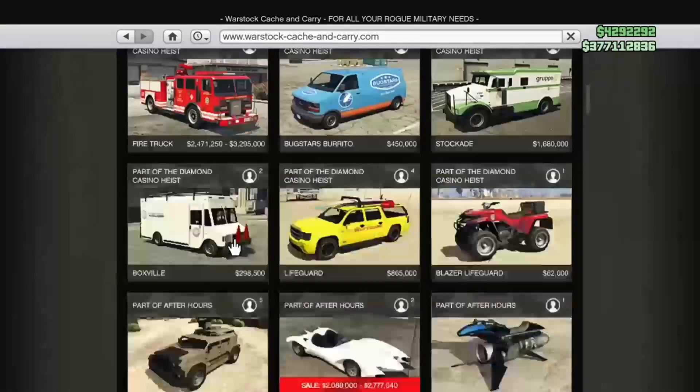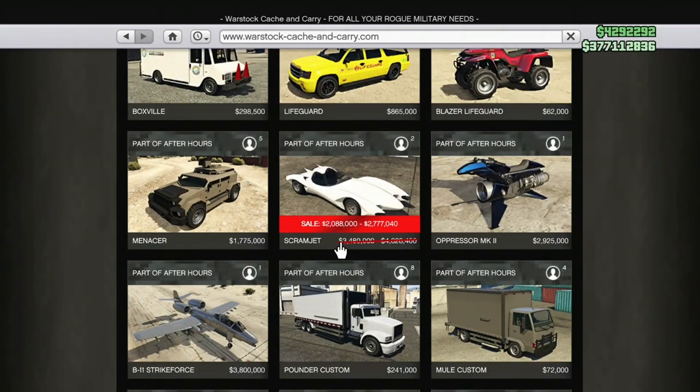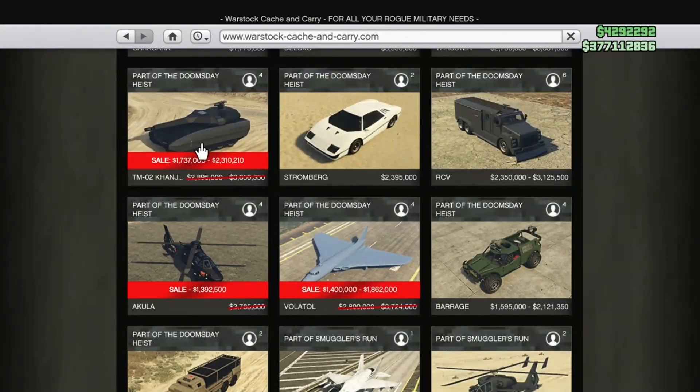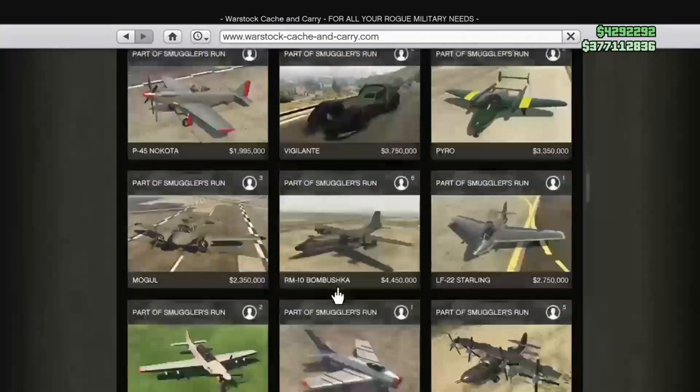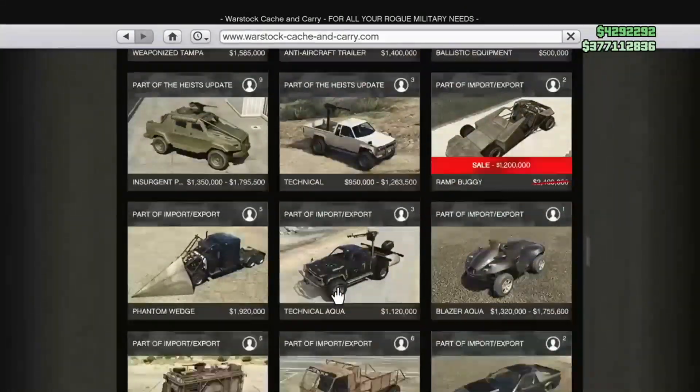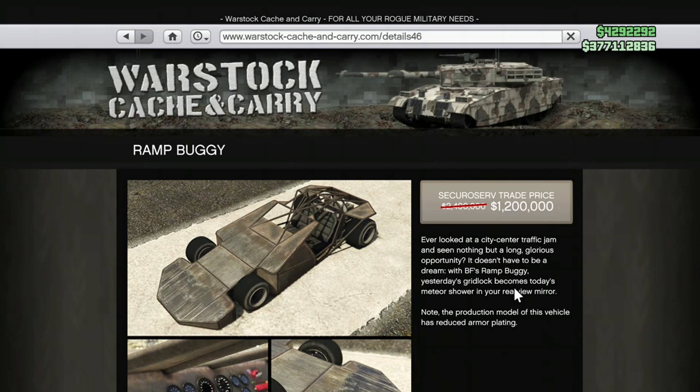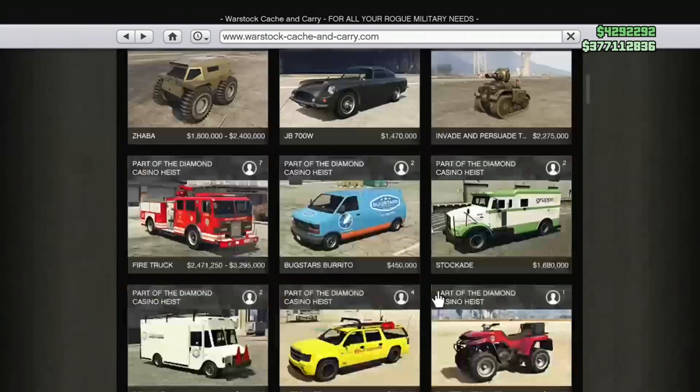It's a very big Warstock week. You can see the Scramjet there — with the trade price and non-trade price — so the Scramjet on Warstock is for sale. The Cajali is also on sale. The Volatol is 50% off. The Volatile is also a very big sale, 40 or 50% off. Also, the Ramp Buggy is 50% off. A lot of people will knock the Ramp Buggy, but I'm very fond of it because it allows you to do the best-paying VIP work in the game, so go ahead and get the Ramp Buggy this week.